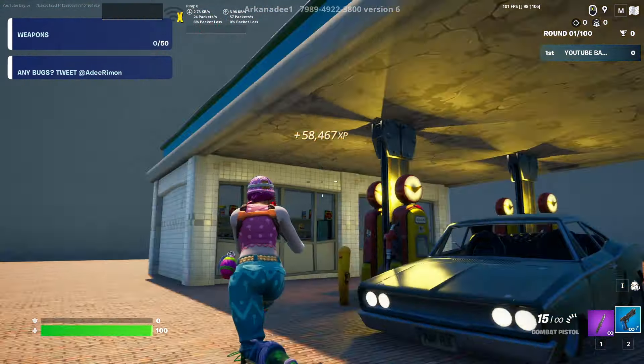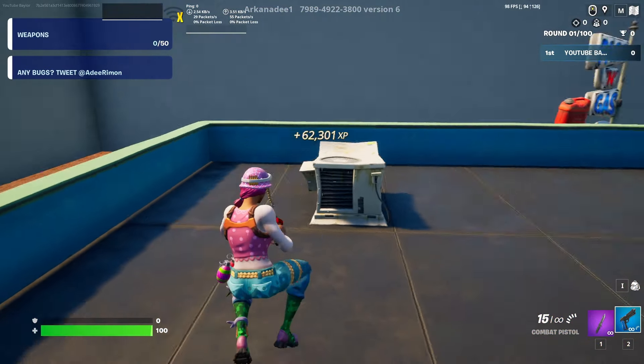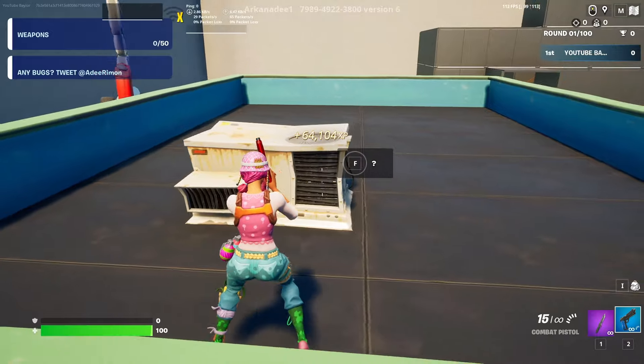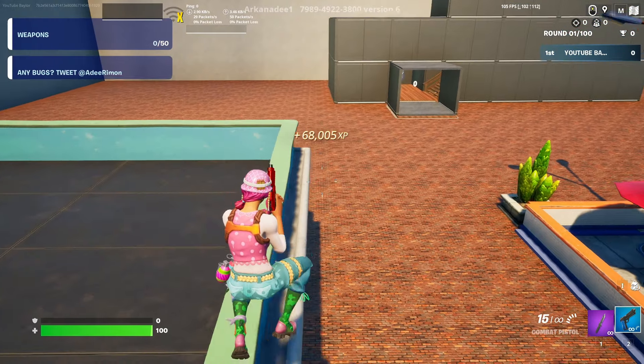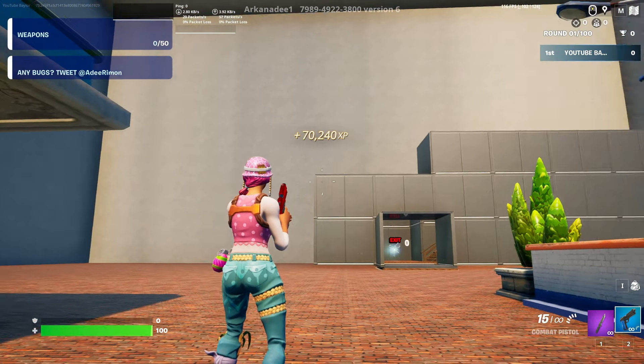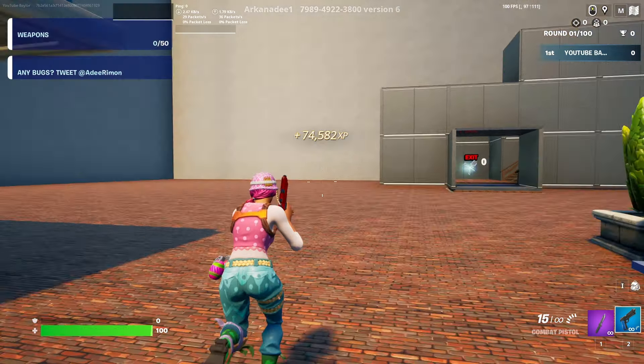For button five, our final button, come up here and it's going to be right on this airbag. As soon as you press it, stay in the map for a few minutes and let all the XP add up. You can always leave the map and rejoin and do it as many times as you want until you're out of XP.